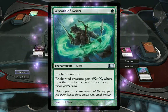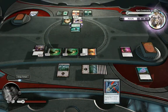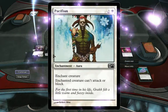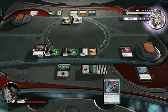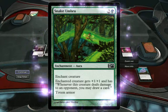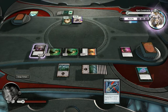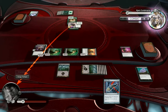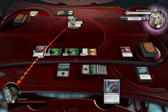Enchanted creature gets plus X, plus X — works on the number of creature cards in your graveyard. My goodness, it's a monster. Whenever this creature deals damage to an opponent, you may draw a card. Plus one, plus one — it's a 9/11 creature. I can't block it. Nothing I can do. Down to minus five.